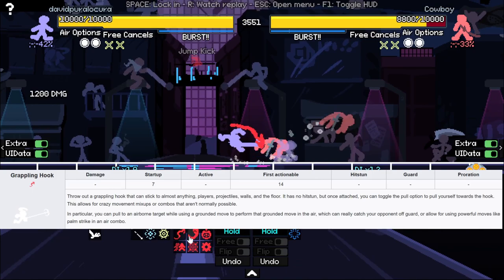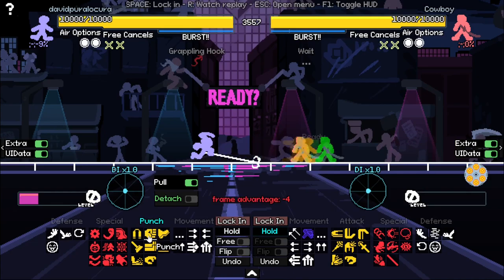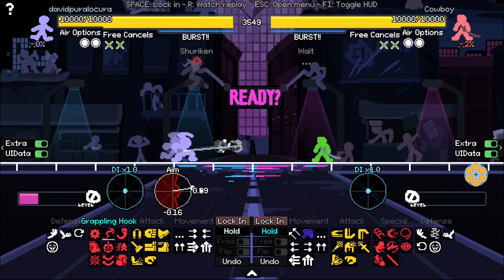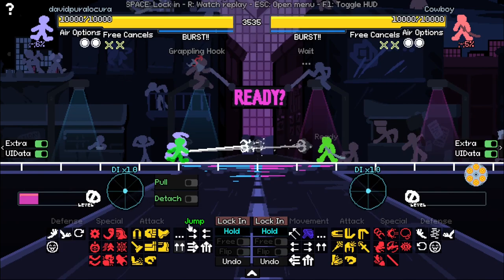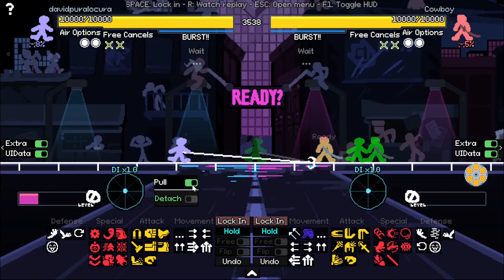Grappling hook is really good with jump kick and then grappling hook into a combo. Grappling hook can also be attached to the ground, so you can pull yourself forward for a really quick approach. You can also attach grappling hook to projectiles — like you throw a shuriken and then grappling hook into it, and it starts moving with the shuriken, so you can pull yourself toward it. Remember that you can always choose whether or not to pull yourself into grappling hook, and if you did a bad grappling hook, you can always de-attach it.